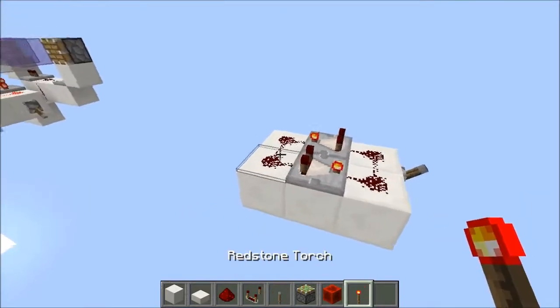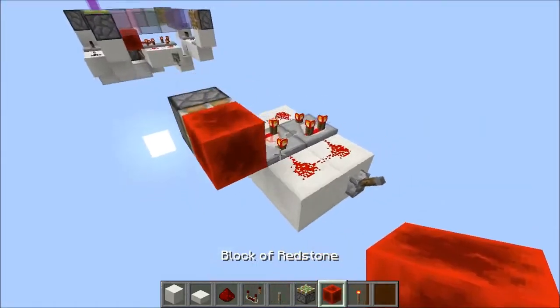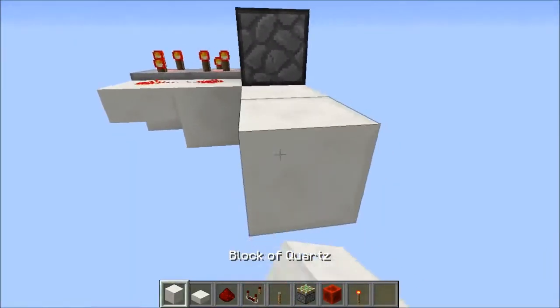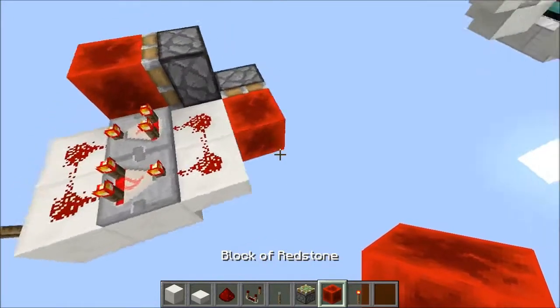Then you want to place a redstone torch off the back like this with a sticky piston facing in, a redstone block on its face, and you'll see that the timer will start to go. Then you want to place another sticky piston for the rest of the machine off the side like this, and then place a redstone block on its face as well.